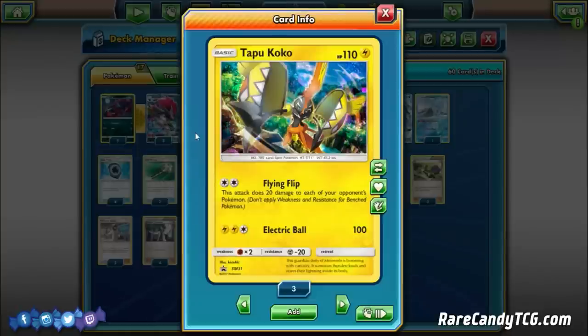In the case of Metagross, Tapu Koko in combination with Espeon EX and the Baby Alolan Ninetales gives you an alternate win condition. You can Flying Flip your opponent's Metagrosses or Beldums, forcing them to evolve before they get knocked out. Then once they evolve all the way up to Metagross, you can wall your opponent with the Baby Alolan Ninetales, forcing them to attack you with GXs to take advantage of Luminous Barrier.